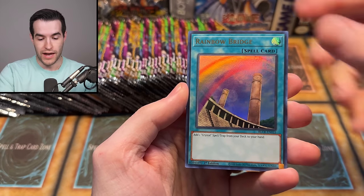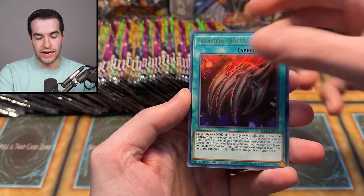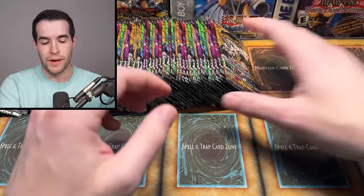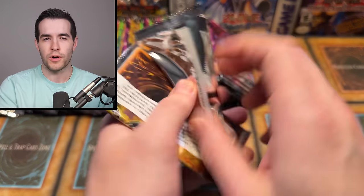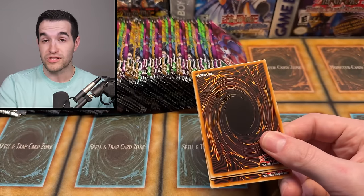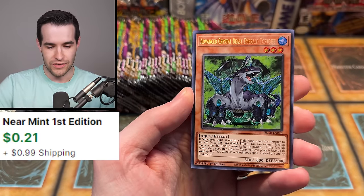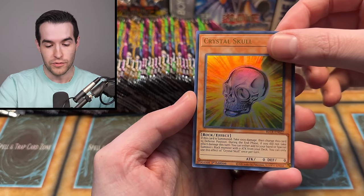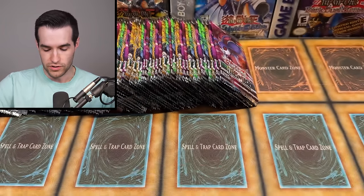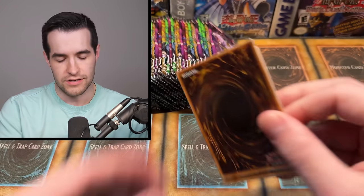I don't even remember where in the pack the Starlight would appear. The secret rares are in the middle — Odd Eyes Phantasmal Dragon, Dragon Nails. We opened so much of this set. A lot of our mystery packs were secret rares from this set because I had so many extra ones — signed secret rares that looked really nice. There's Access Code, which is just a secret in here as well, right? They did a secret reprint and then a Starlight as well. So there's a couple options.